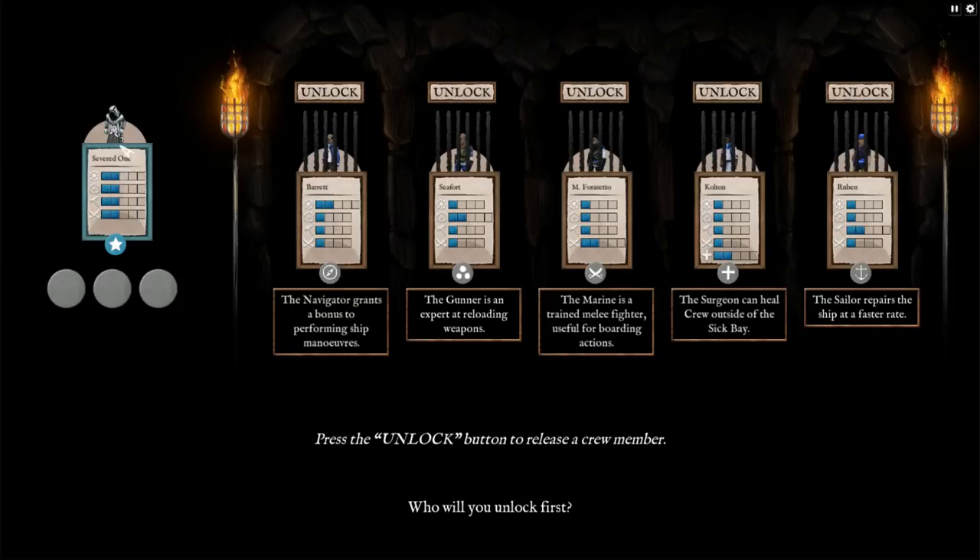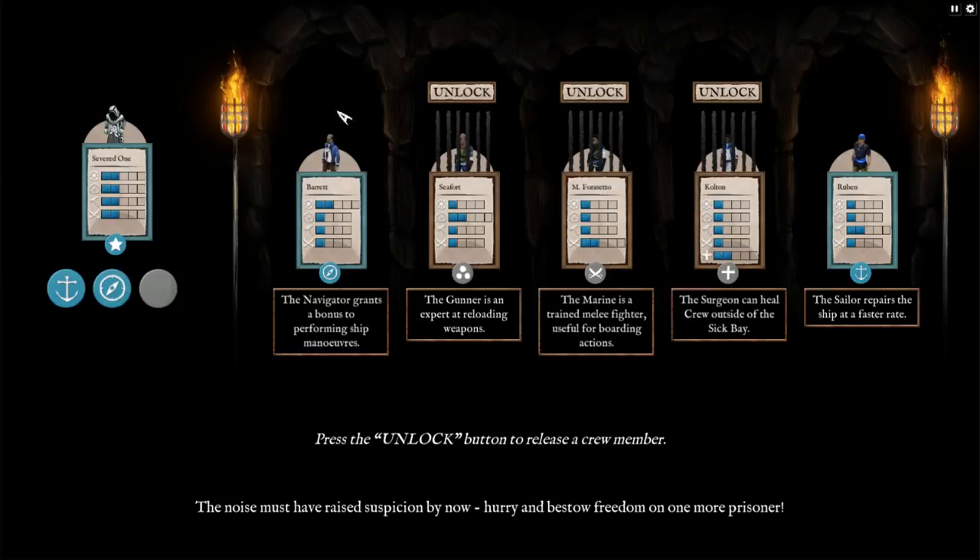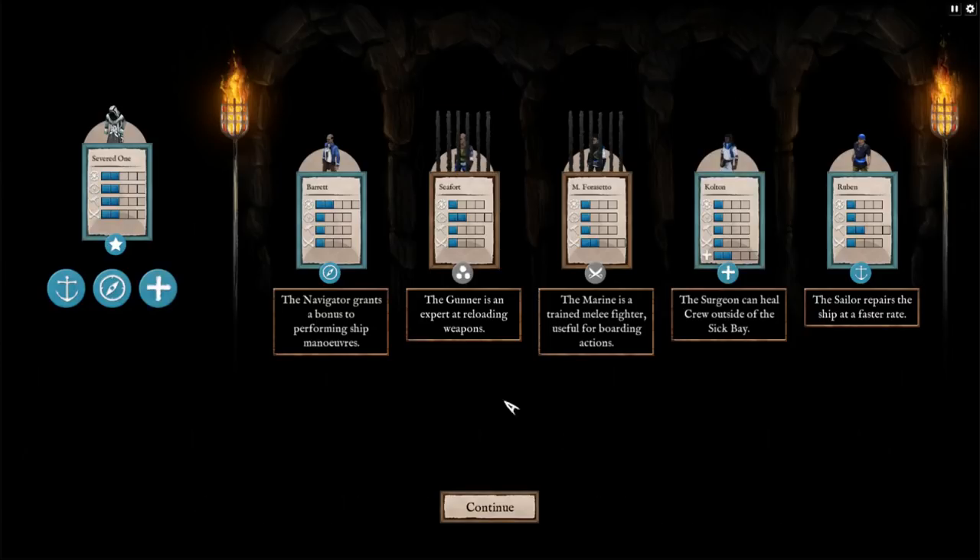There's also what I think might be my character — the Severed One. Who will I release next? Let's get the navigator. Noise must have raised suspicion by now, so hurry and bestow freedom to one more prisoner. There's a surgeon option — definitely want the surgeon. Colton. You and your new companions surge through the labyrinthine passages. Finally a door — light seeps through. You burst through and close your eyes as the sea breeze brushes your face. Looking down, you can see a ship at anchor — likely stolen and repurposed by the cult. Time to put it to better use.